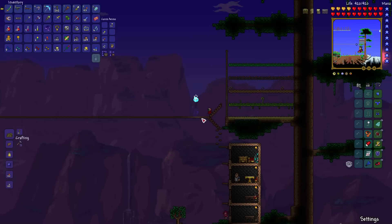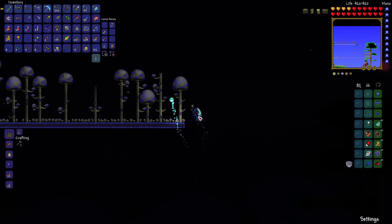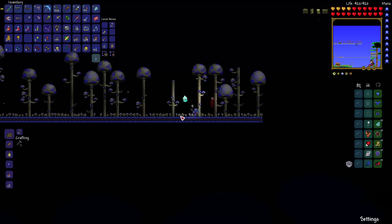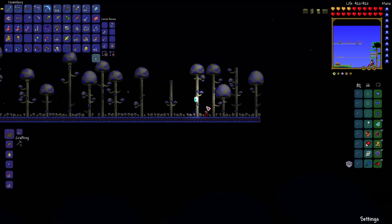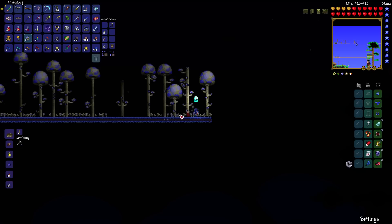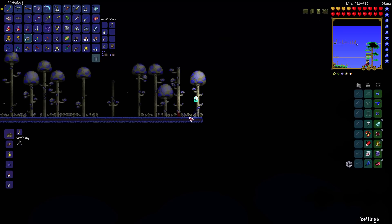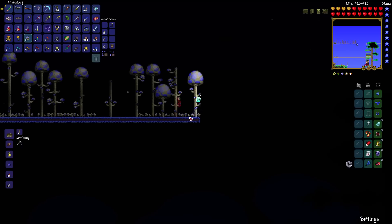Now, mushrooms. Glowing mushrooms will grow at any elevation. I put my surface mushroom biome up here, which I did by going to an underground mushroom biome, getting the mushroom grass seeds, and planting them in mud — they spread on their own and all this stuff grows on its own. Glowing mushrooms are very plentiful, so that's an easy thing to farm. I can chop down these giant mushroom trees and get lots of glowing mushrooms. They're very useful — that's the ingredient for Shroomite Armor and for regular health potions.